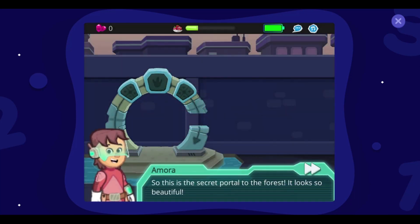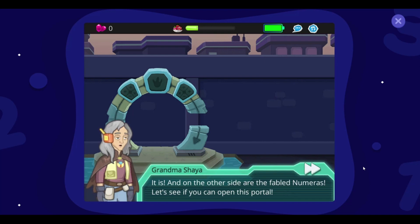So this is the secret portal to the forest. It looks so beautiful. It is. And on the other side are the fabled Numerus. Let's see if you can open this portal.